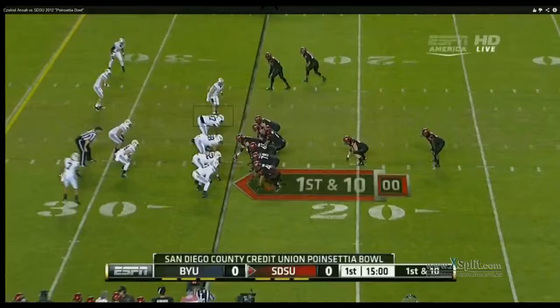We're now going to look at Ziggy Ansah from BYU. This is the Seattle Bowl against San Diego State. Ziggy plays a few techniques — he'll play on the outside, he'll play on the inside. I've watched a number of his games and I've seen mock drafts have him as high as 5. Most in the 7 to 10 range, and the lowest I've seen him go is 19th in a few mock drafts. I'm quite interested to see why there is such a disparity — why some believe he's a top pick to still a very good player but dropping down to the latter parts of the first round. So let's take a look at Ziggy Ansah.